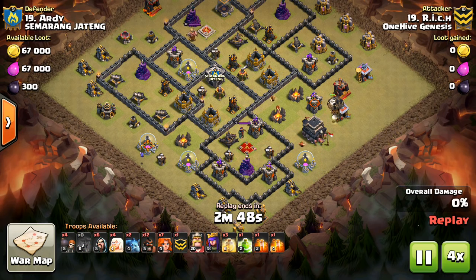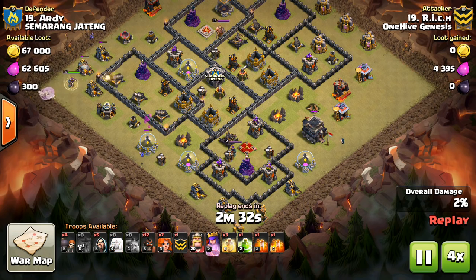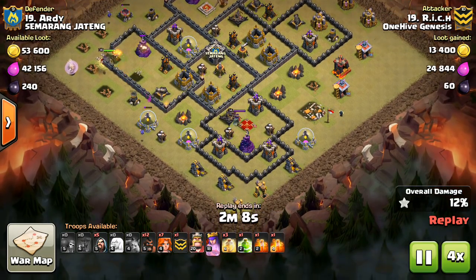Clan War Mini Tip Number 21: Valks Without Wall Breakers. You may have seen a lot of people using Valks to beat through the wall instead of using wall breakers to let them into the base. This can save troop space, but when exactly should you use it?